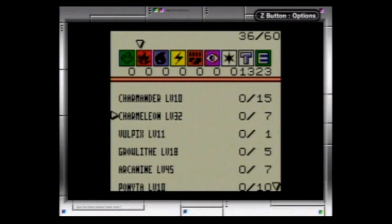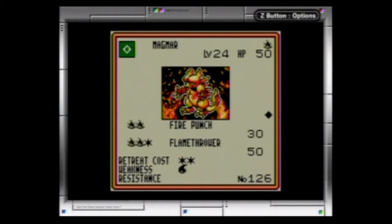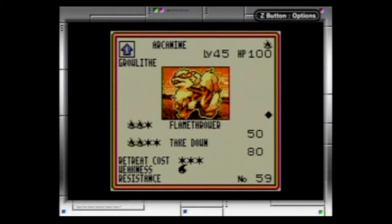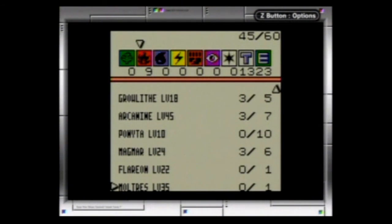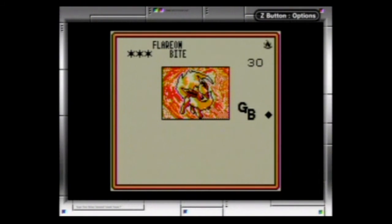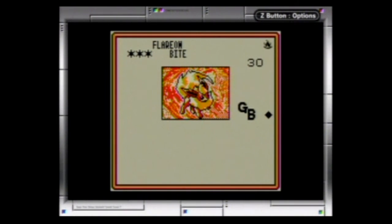We're going to look at some fire types. Magmar is going to be one you'll want — I'm going to put three Magmars in there. Arcanines are also excellent, so I'll go three and three on these. Charmeleon's pretty good — he's got decent health. We've got a Moltres, but it's not worth it. This Flareon is interesting — you can do Rage, which is helpful when you have low health or a lot of damage.